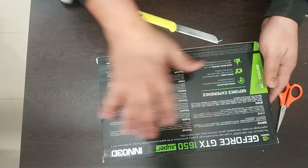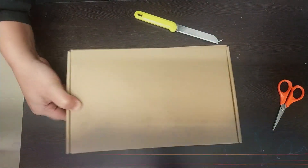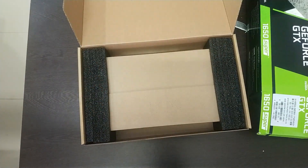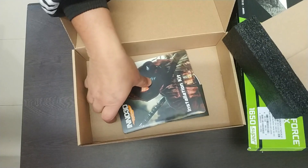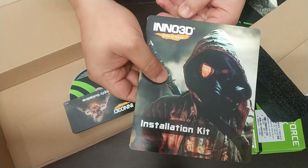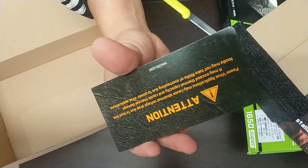As you can see, this is the Twin X2 OC model and I'm just going to open this. So this is the card which is there, and when we open it — nice packaging! This is the package and installation kit here, as you can see. This is the installation kit and driver disc, which I don't think you will need because driver updates are available online.